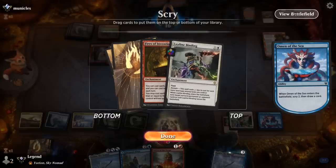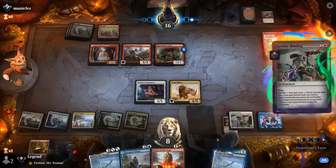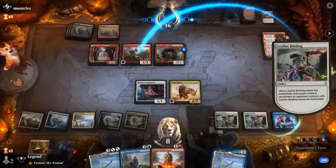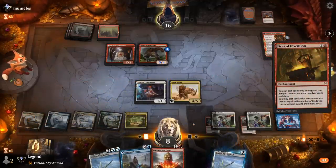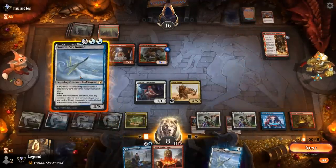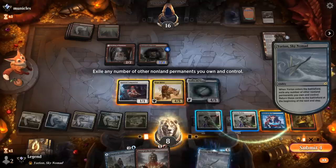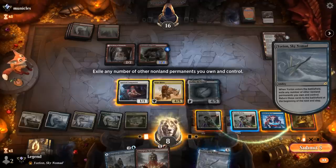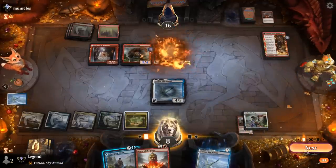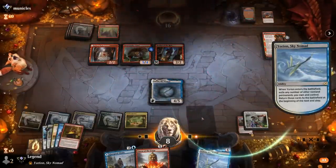We flicker Siege Rhino and gain 3 more life, then Mimic can copy it. We're not interested in attacking given the board state, but we flicker the Leyline Binding — instead of the one with Robber under it — to exile Bonecrusher Giant instead. We hang on to Mimic as a creature rather than a land, and our opponent concedes. Onto the next game.